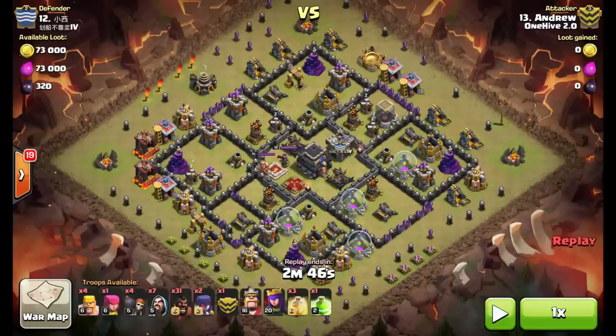Hey guys, Toaster Bath for One Hive Labs bringing you another episode of Run of the Mill. This one's done by Andrew and it is basically just a straight hog attack. He's got a golem in the clan castle to do a little tanking to get to the queen, as well as a jump spell and wizards for his funnel and cleanup, and a couple witches to take care of the enemy clan castle.